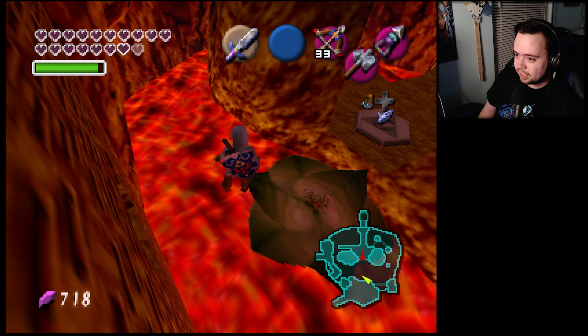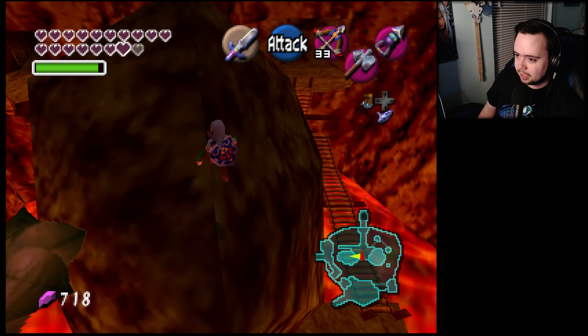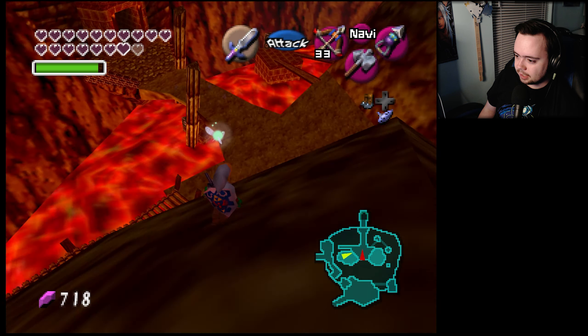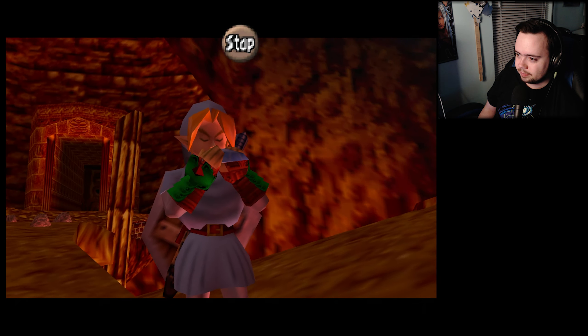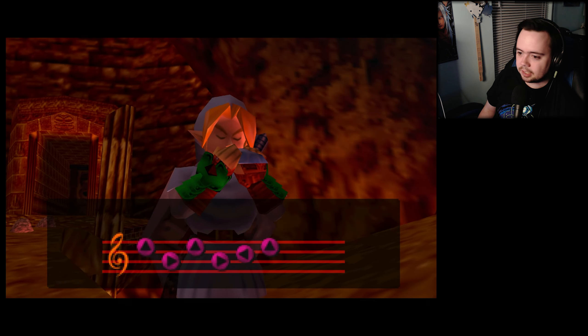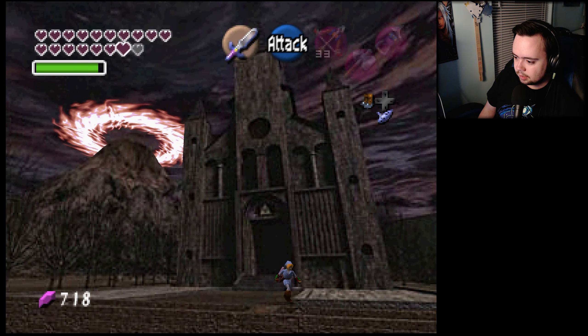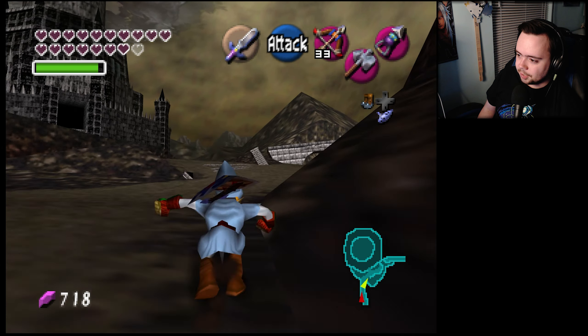I still think there might be a way to fudge that — how did I get right back on the thing? It was like, nope, you're coming back. All right, poacher's saw — so we can show that to the guy. Ganon's Castle fairy fountain with the Gold Gauntlets.